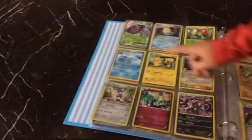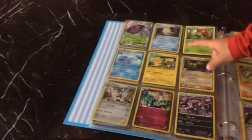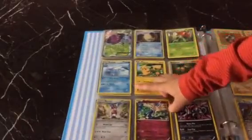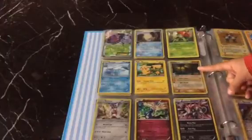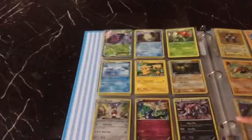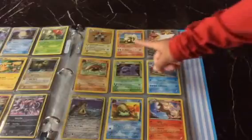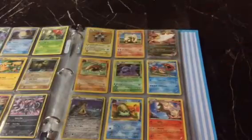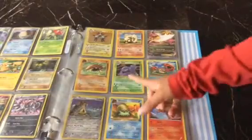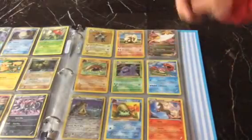First you have a Genesect EX Team Plasma, then you have an Omanyte, then you have a Lilligant, then you have an Avalugg, then you have a Pikachu, then you have a Delta Species Exeggutor, then you have a Bisharp, then you have a Xerneas, then you have a Zoroark. Next page: you have a Magneton, then an Arcanine, then you have a World Championships Lugia EX, then you have a Kabuto Fossil Pokemon, then a Muk, Kingler, Marowak, Omanyte, Rapidash.